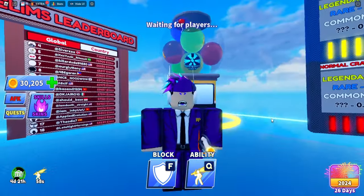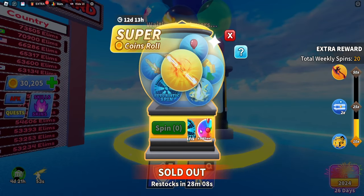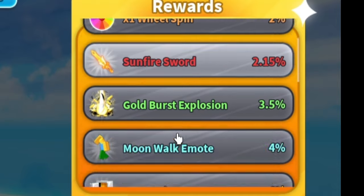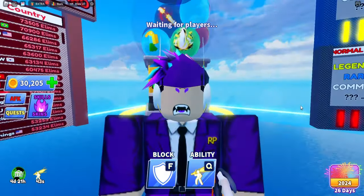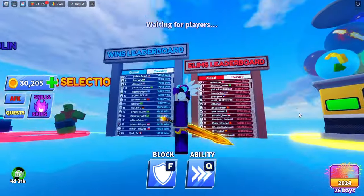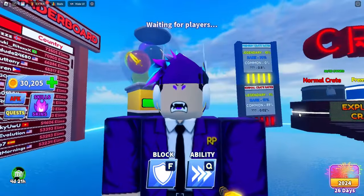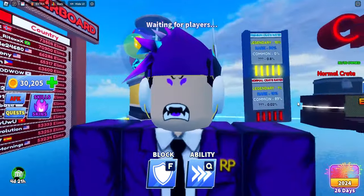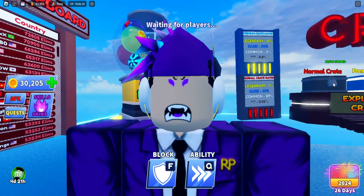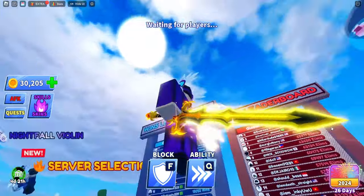Next we have the new coin shop section where you can get the Titan Scream, Sunfire Sword, and Blaze Blade — those are the three weapons available. Here we have the Blaze Blade. I was going to show it in-game but there's no effect or anything for it, so it's pretty lame.